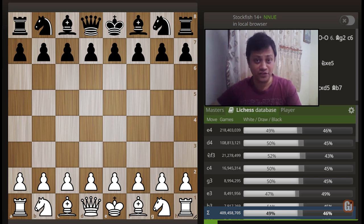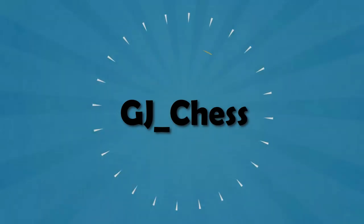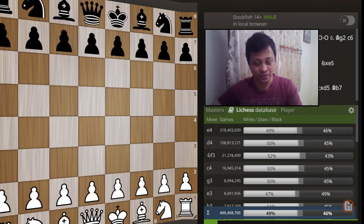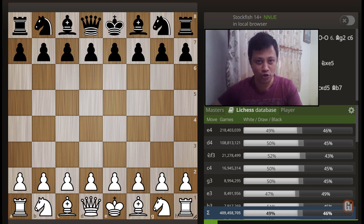The Catalan is one of the modern ways to meet the Queen's Gambit Decline, and in today's lecture we are going to witness one high-profile trap in this line from the white perspective. The critical position arises after the following opening order.